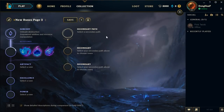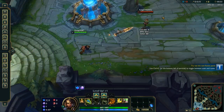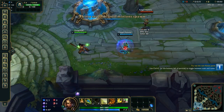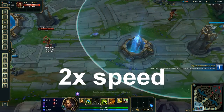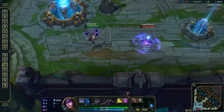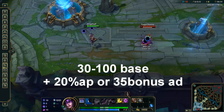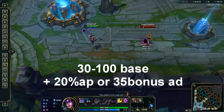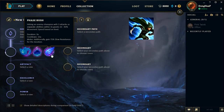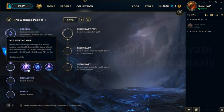Next up, we have Sorcery. This path is mainly for caster-type champions. Summon Aerie gives you a little fairy that helps with shielding allies and damaging enemies — the cooldown is 2 seconds plus the time it takes for Aerie to travel back to you. Arcane Comet hurls a dodgeable comet that deals adaptive damage to an enemy when you hit them with an ability; if on cooldown, hitting abilities reduce its cooldown. Phase Rush is the same thing as Storm Raiders, except it now works as a 3-hit activation similar to Thunderlord's, and only melee champions get the slow resistance.